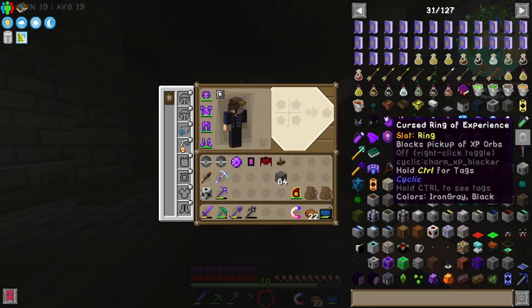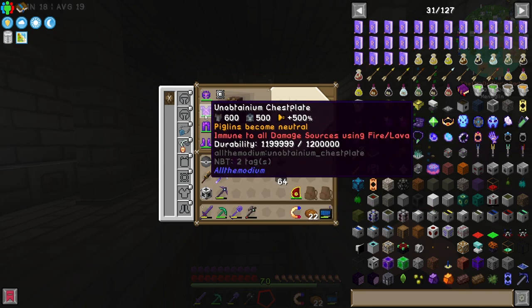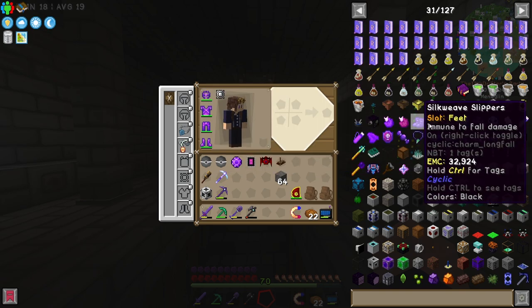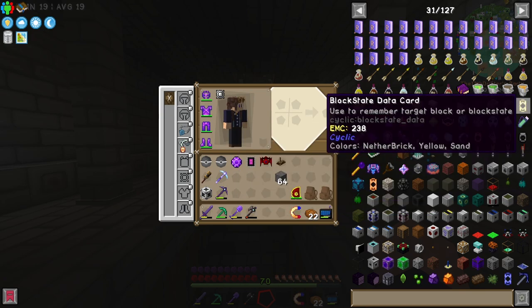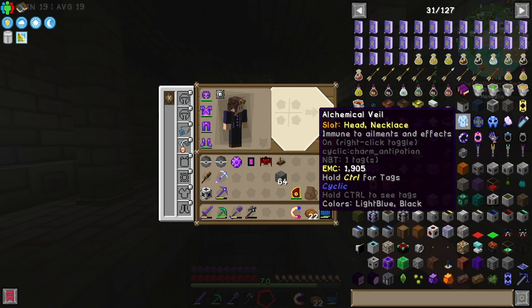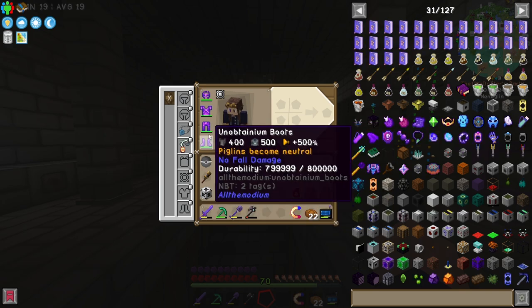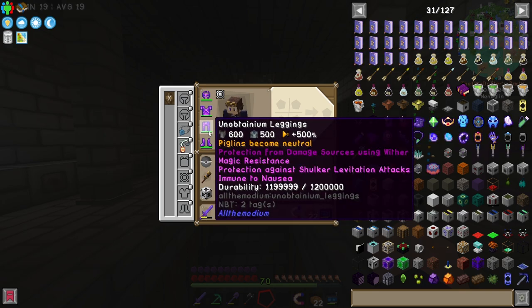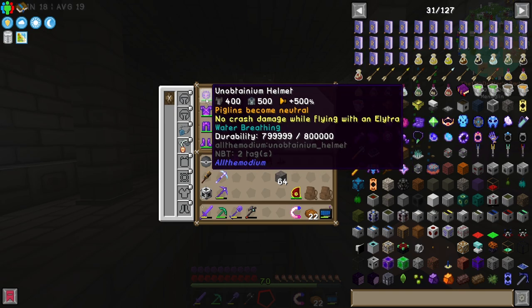Let me write down Dormant Creeperspore. The Ethereal Circlet — immune to suffocation and elytra crash damage. We're already immune to elytra crash damage, I believe, from the Unobtainium Helmet. But we are still able to be hurt by suffocation damage, so I'm going to write this one down. Next up is the Alchemical Veil — immune to ailments and effects. I don't know if that means positive ones as well as negative ones, because it doesn't specify. We're already immune to Wither, resistant to magic, protected against levitation, immune to nausea, immune to fire and lava damage, and have infinite water breathing.